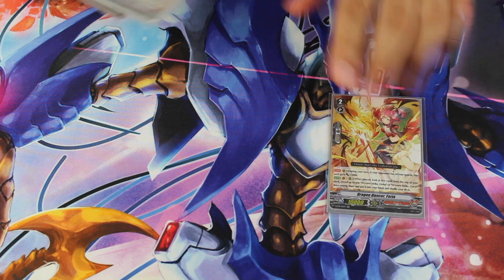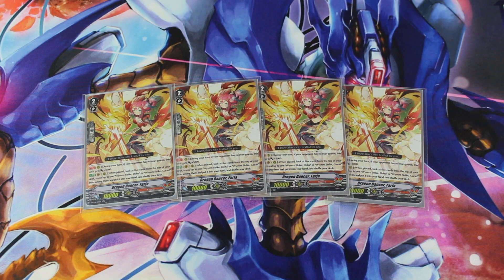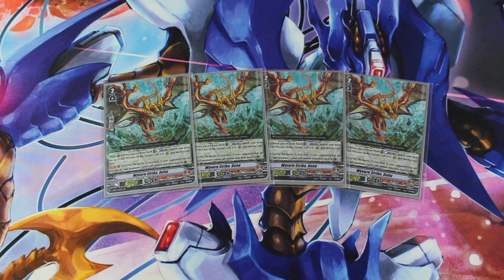Moving on to our grade twos, I play four copies of Dragon Dancer Farja. This is the best supporting grade two that the deck has. You have to play this card because you need to search out your Wyvern Strike Doha's mainly, or your Wyvern Strike Garans, whatever you're missing. The 5,000 power is nice, but we use this card as a searching unit to search out our key pieces so that our Blademaster turns are always efficient. Our next grade two is four copies of Wyvern Strike Doha. You have to play four of this without question. Doha has the ability where on place you search out your Garan, giving you the column you need to make your Blademaster retire the opponent's board, and it has a guard restrict ability where your opponent cannot guard or attack with normal units.